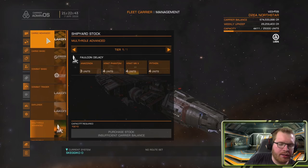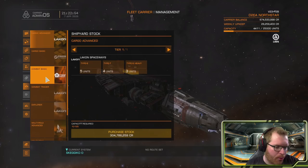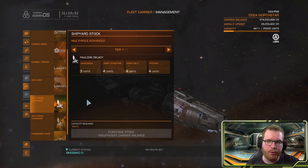In the shipyard tab you can set ships for sale, already grouped into categories. For instance, selecting multi-role ships would give you three Anacondas, four Krait Phantoms, four Krait Mk IIs, and four Pythons. When you purchase that package, those ships would be set up for sale in the shipyard, subject to your tariff. Currently these can only be restocked when you're in a system with a carrier administration — I'm not sure if that's intended or a bug.